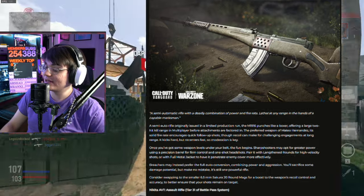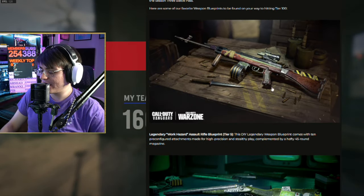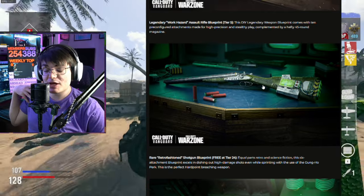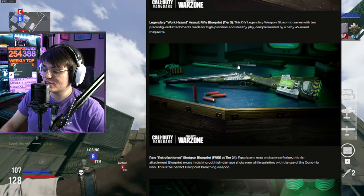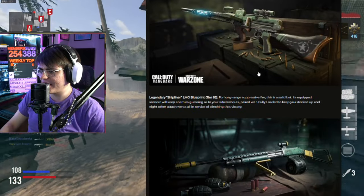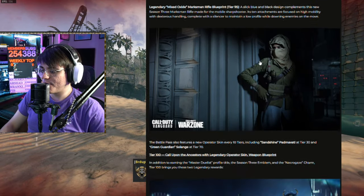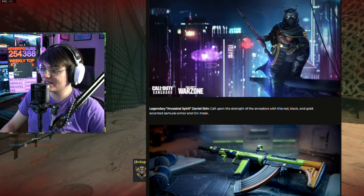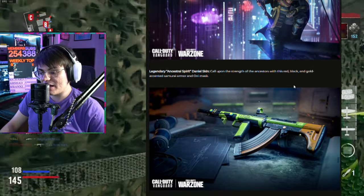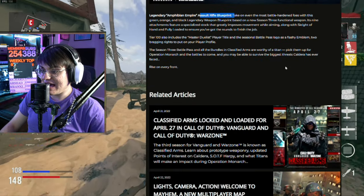The new marksman rifle looks kind of cool, and we've already covered the new AR in a previous video. The first blueprint we're getting — we'll skip over that one. The double barrel shotgun actually looks kind of cool with a unique handle, though you won't see it much in-game. The MP40 blueprint looks pretty sick with a glow-up barrel — it would probably look cool with camos. There's also an LMG with a light-up barrel and a basic shotgun skin.